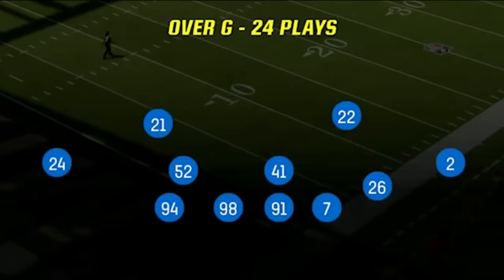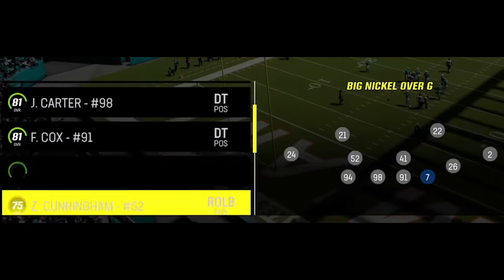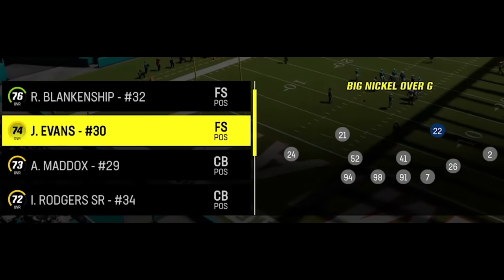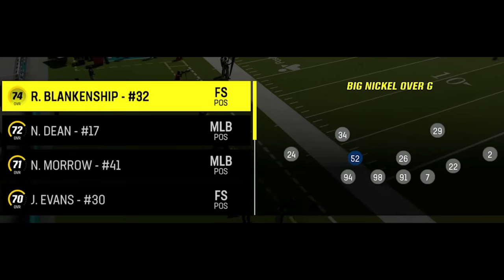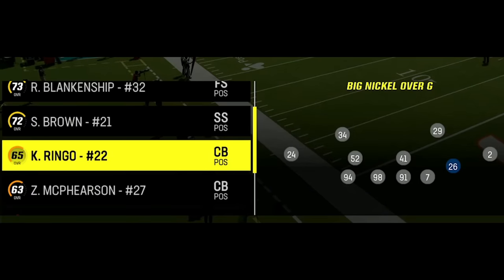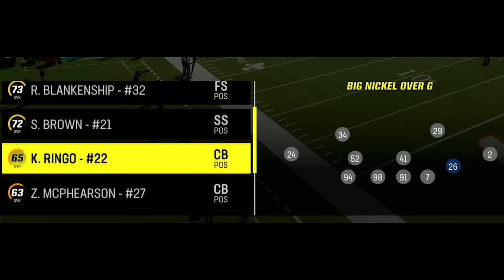The defense I'll be using today is my Big Nickel Over G, as this is one of the best defenses in the game that wasn't addressed in the October patch that nerfed so many blitzes. Since I'm facing such a fast offense, this is the perfect formation to get as much speed on the field as possible. I start by putting my two slot corners Avante Max and Isaiah Rogers at the deep safeties, then my two fastest safeties Ed Reed and Blankenship at the box. I save my fastest cornerback Keely Ringo for the third box safety, as his only job is blitzing the quarterback 90% of the time.